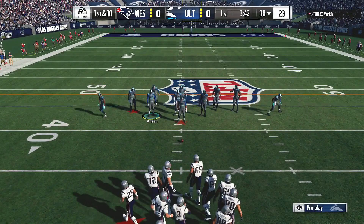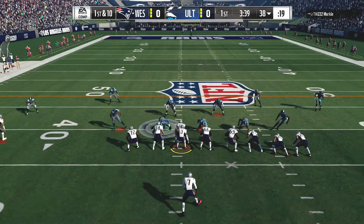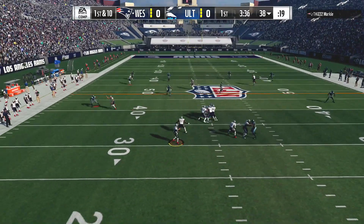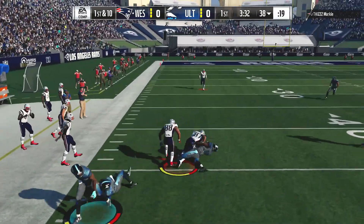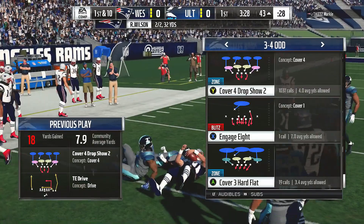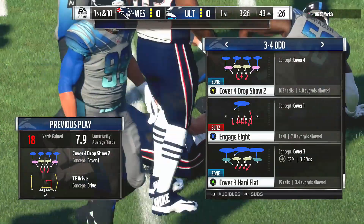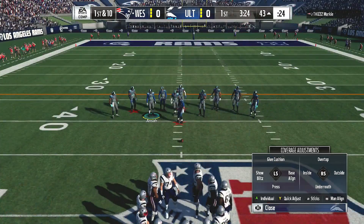He's listed as a tight end but he certainly doesn't run like one, and that's what we're seeing more and more coming into the league — those guys who can run, make plays after the catch, and gain that additional yardage. Using that speed, he turns it into a pretty nice gain, taking it across midfield and inside the 45. The Patriot passing game is rolling — they've got another first down.